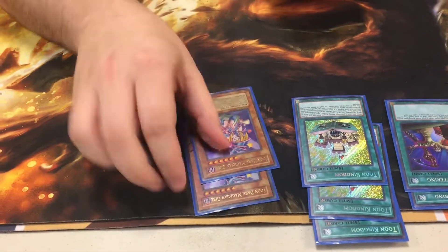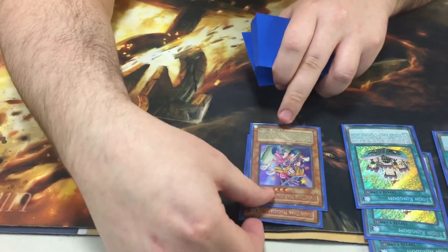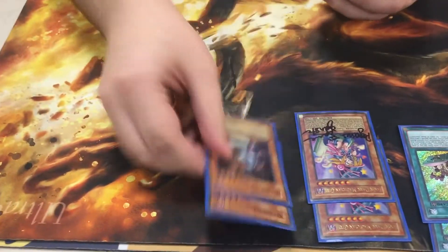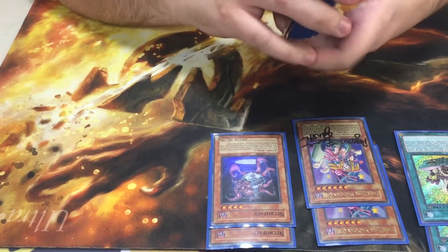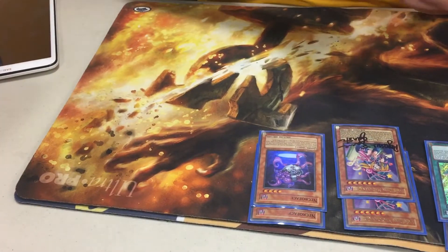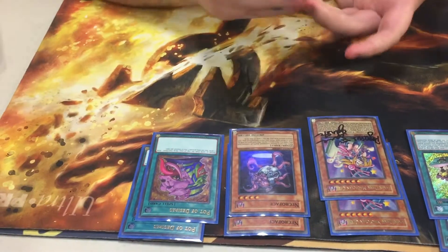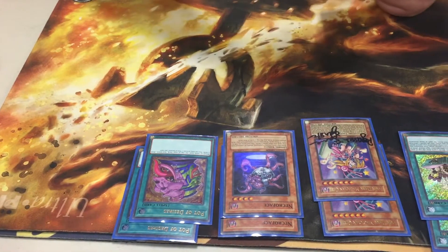You got your two Toon Dark Magician Girls — why two? They're cute and actually a decent card. One signed by Pegasus himself. Got your double Necro Face for a really fun beat stick. For when your Kingdoms and Left Arms get you down. Another card that also helps power up that ugly bastard — pardon my language — is Pot of Desires. Play two of that. Three is unnecessary, at least for this.